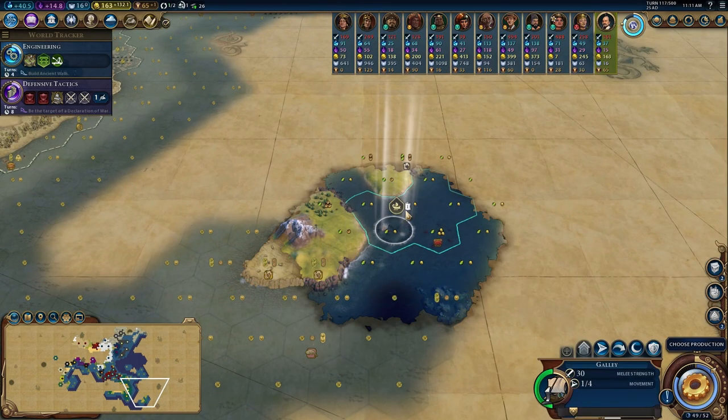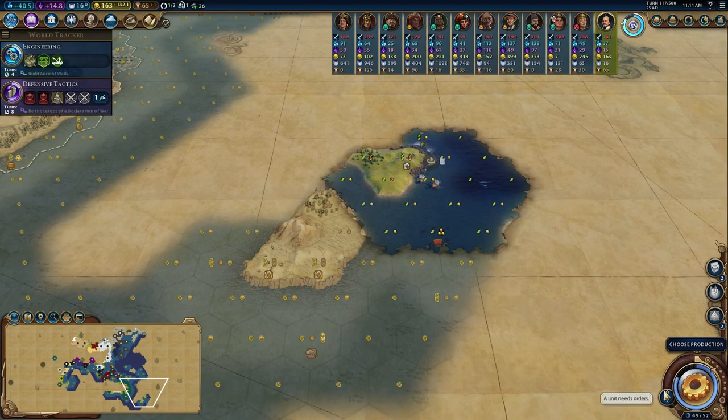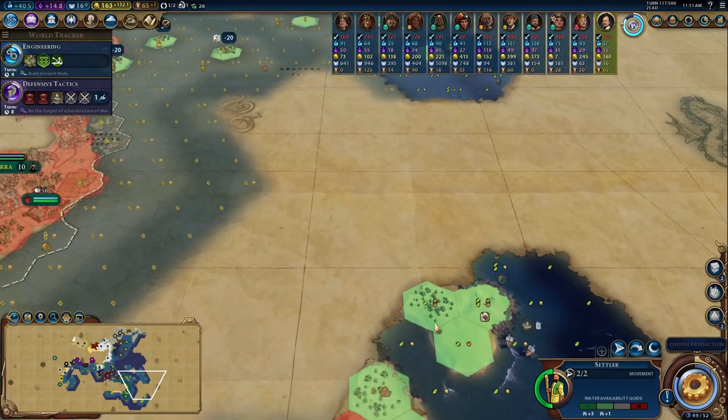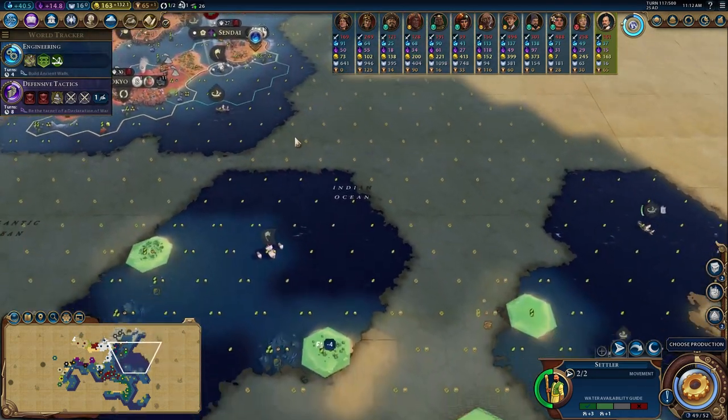Scoping out more of New Zealand down here - no cities, no loyalty pressure. I've gotta send a settler down here ASAP. This would be the closest one, so I'll just tell them to embark down here. As for my other settler, I think I'll send them down to one of these islands.